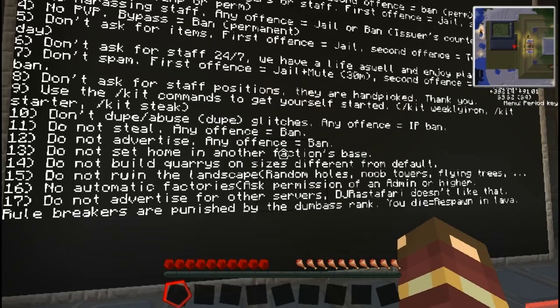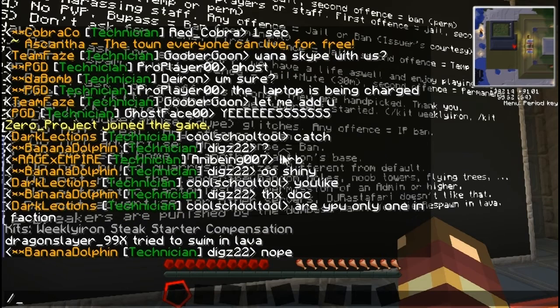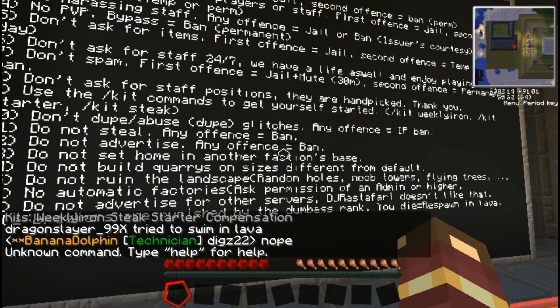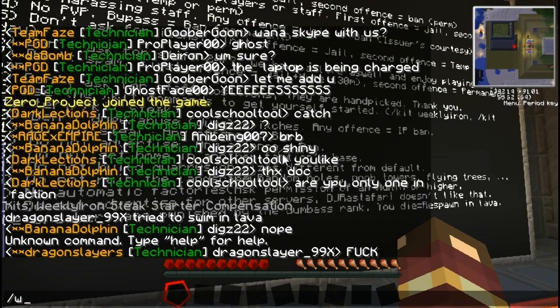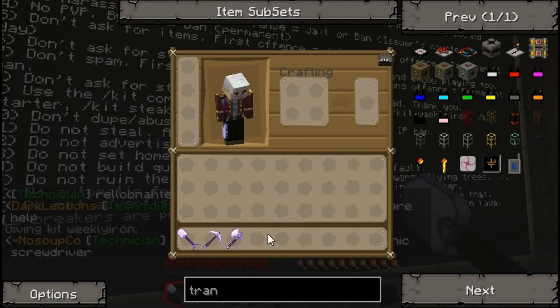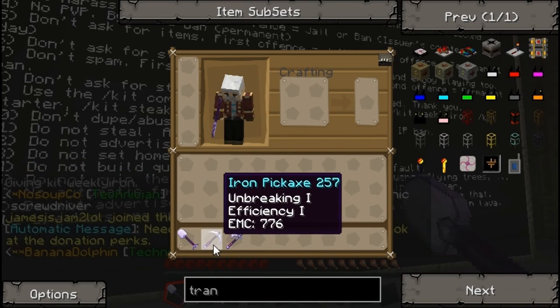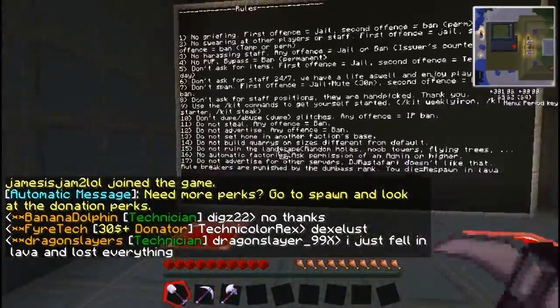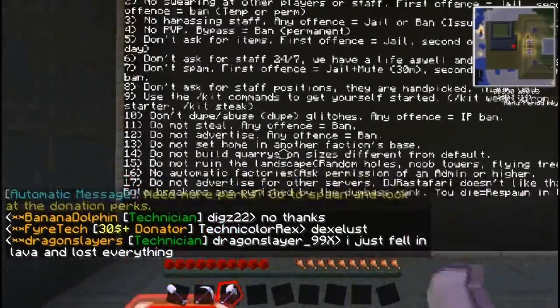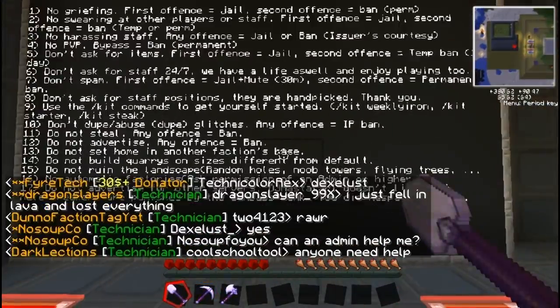So let's see what the kits contain. Slash kit. I get slash weekly iron. Slash kit weekly iron. Unbreaking one, efficiency one. Three items: iron axe, iron pickaxe, iron shovel. Nice, so I get three enchanted iron items for free at the start.